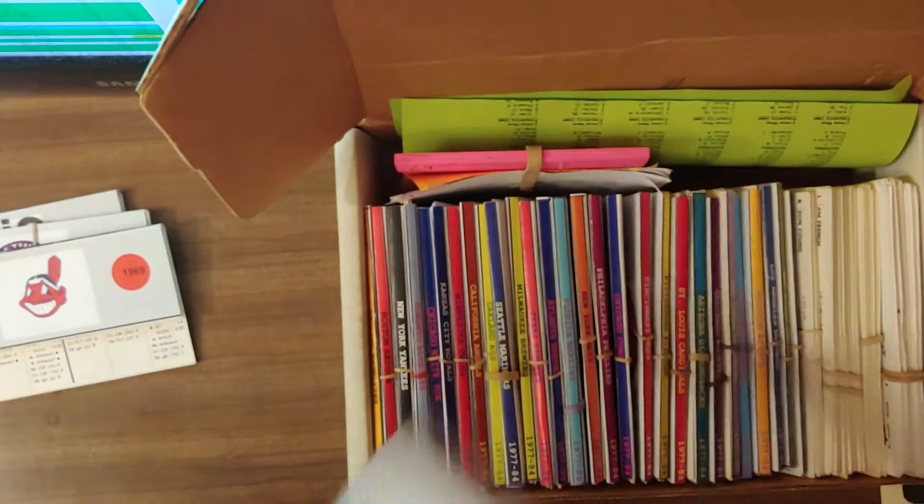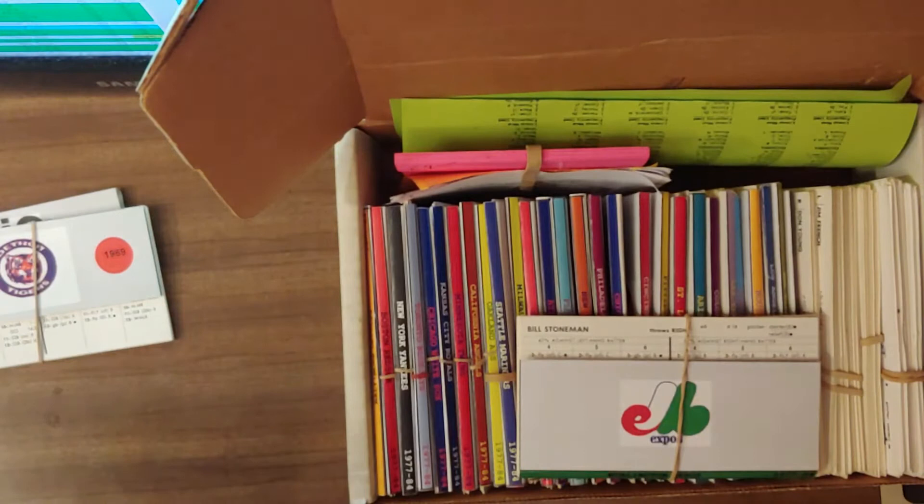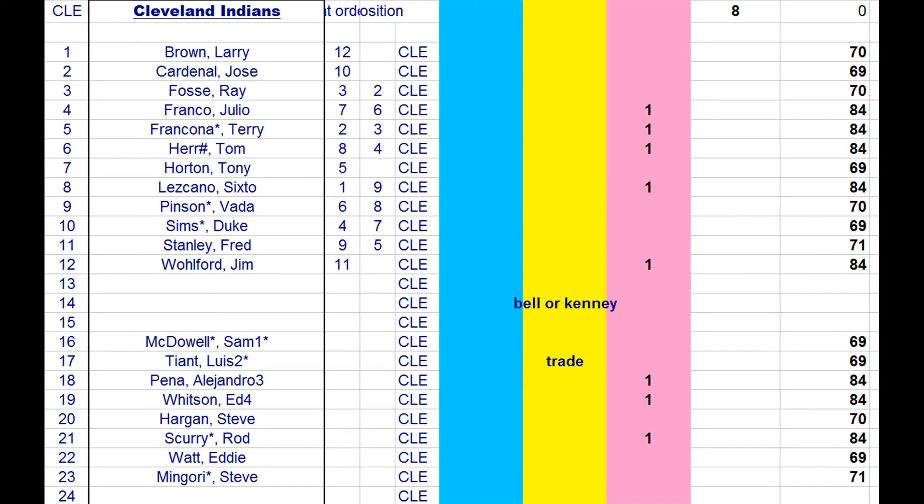Next team is the Indians. Cleveland lost five hitters — Julio Franco, Terry Francona, Tommy Herr (a middle infielder), and a first baseman. They also lose Sixto Lezcano, a corner outfielder, Jim Wolford — two outfielders and three-fourths of an infield. Plus they lose Ed Whitson, Alejandro Pena, and Rod Scurry — a lefty reliever and two right-handed starting pitchers. There are a lot of needs here for Cleveland.